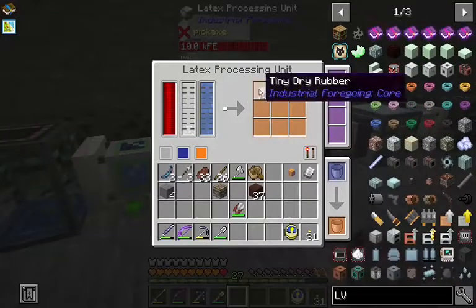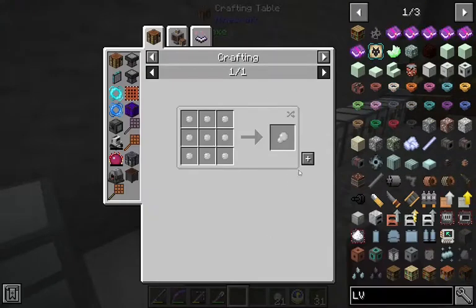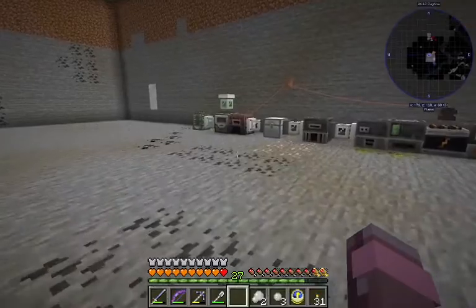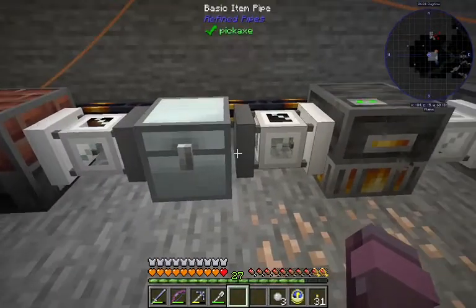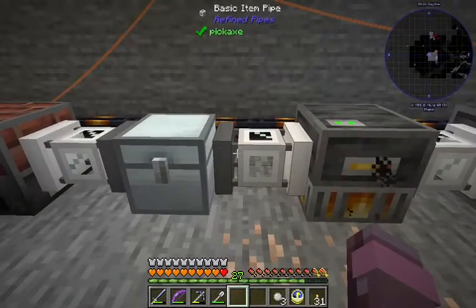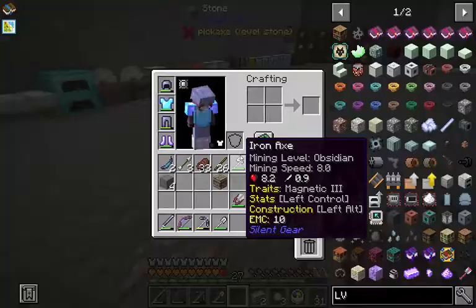Now what you do with this stuff is you take it to your crafting table, make it into dry rubber. I think we can smelt that in an electric furnace. You smelt it down, and as we will soon see, pass it through the pipe — maybe. There it goes — a little bit of plastic.